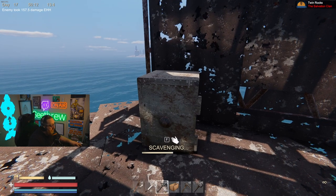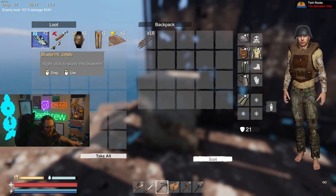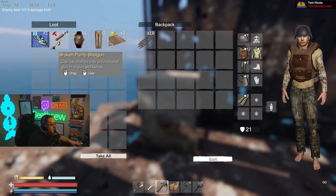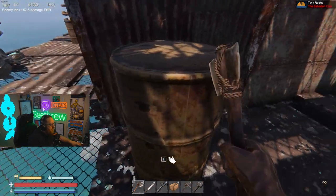Now if you want the good stuff like blueprints, you're going to have to find these safes at each different POI and they will give you some awesome stuff like a jet ski, some money, and broken weapons.